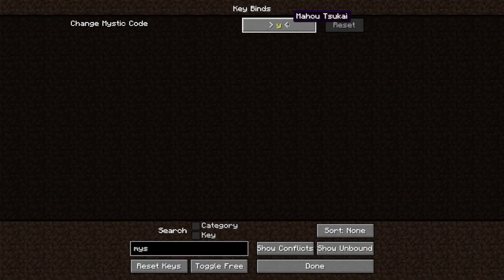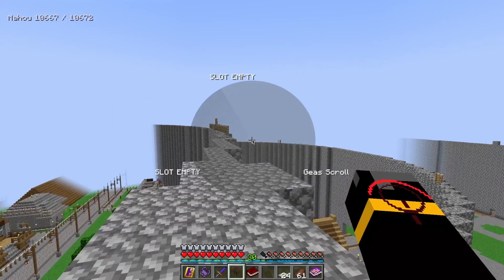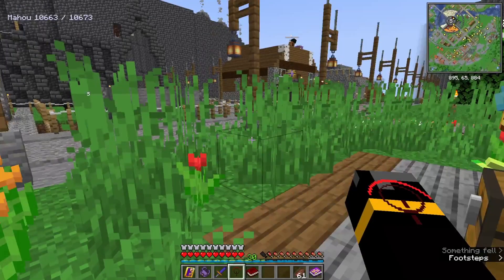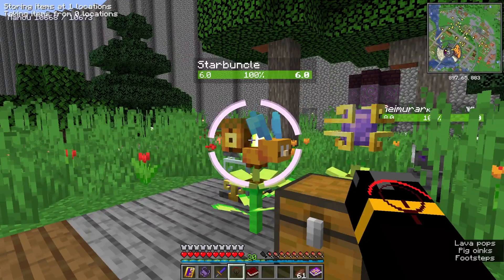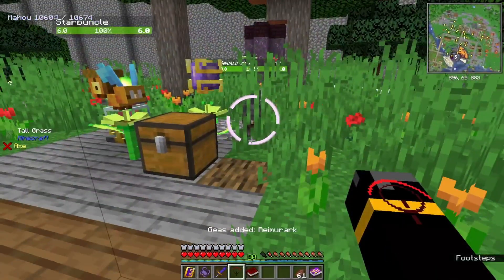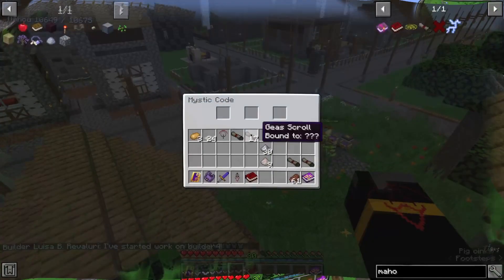The basic Mystic Code allows you to store three different spells and can store up to 64 of each. Go into your hotkeys — I've had to change mine from the default Y to comma. While the Mystic Code is equipped, pressing that key lets you change between the three spells and cast them, pulling from the Mystic Code inventory.